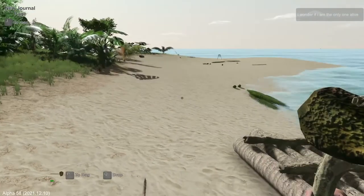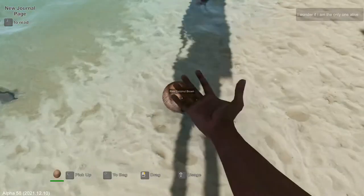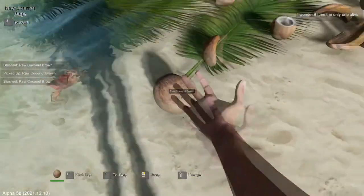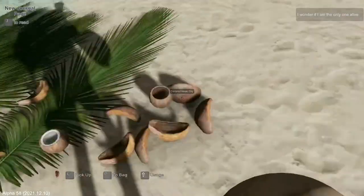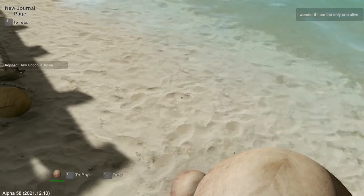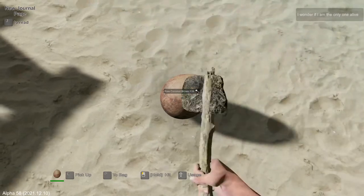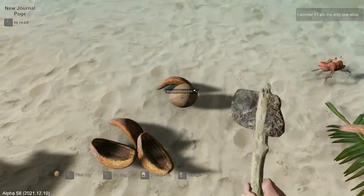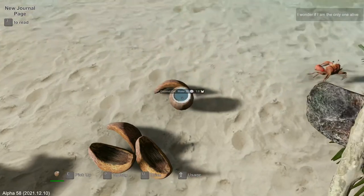I'm going to grab some coconuts to take with me — some dry ones. They're heavy so I don't want too many, maybe three or four. Let me check my stats. Thirst is 24 already. I want my stats to be as good as possible before I leave. I could strap on a crate and take it with me, but I plan on going there and coming back here because I've already got the raft built.